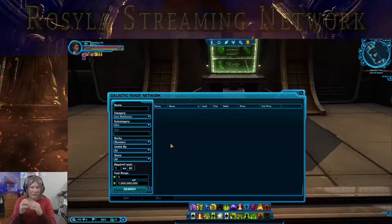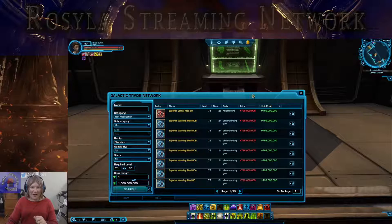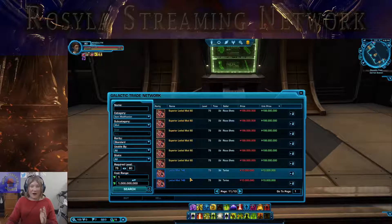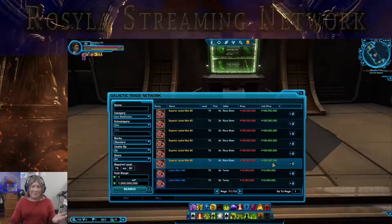The mods are on every single piece of equipment from weapons to armor, and there are nine in total. So we're going to take a look and see just how much nine costs. Let's say you are a DPS and you are looking for nine mods. Look at that — 199 million per piece and you need nine of these. So that's just under 1.8 billion credits.